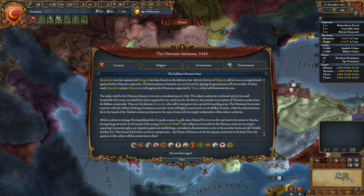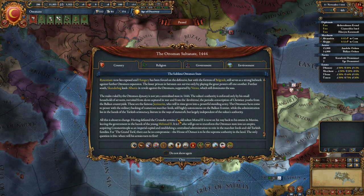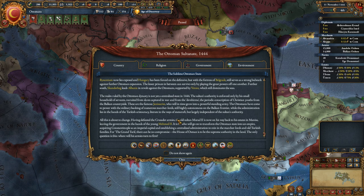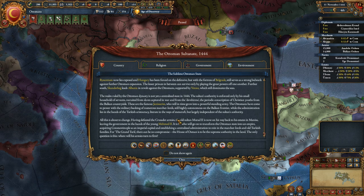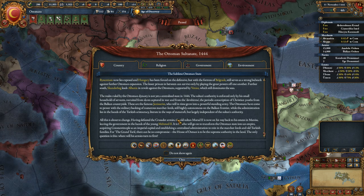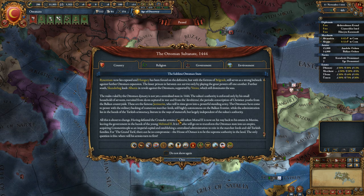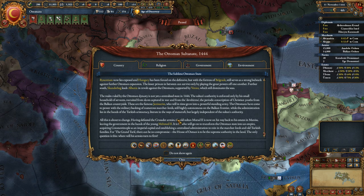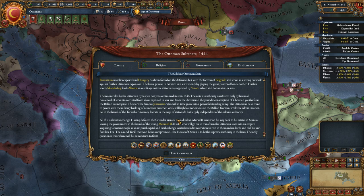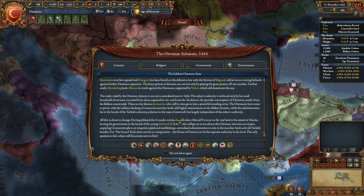Having defeated the Crusader armies, the old Sultan Murad II is now on his way back to his estates in Manisa, leaving the government in the hands of the young Mehmed II. It is he who will transform the Ottomans' state into an empire, acquiring Constantinople as an imperial capital, and establishing a centralized administration to reign in the marcher lords and old Turkish families. For the Grand Turk, there can be no compromise — the House of Osman is to be the supreme authority in the land. The only question is: where will his armies turn to first?